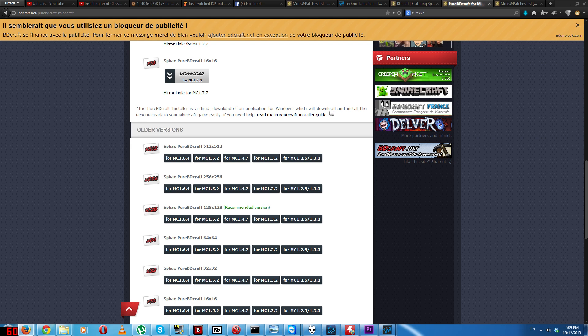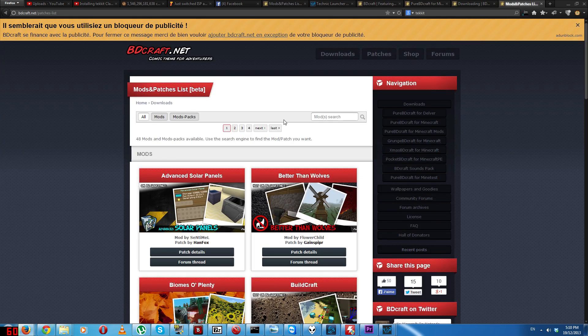Click this — this is what you want to get for texture packs. The mods and patches only work for up to 128x128, so if you want more than that you're out of luck. Or you can have untextured mods, which is not ideal. The next thing we're going to do is download the mod pack patch.